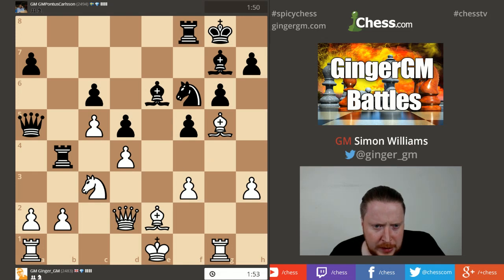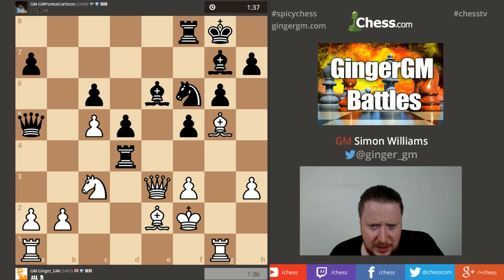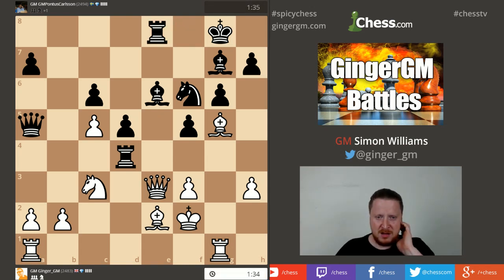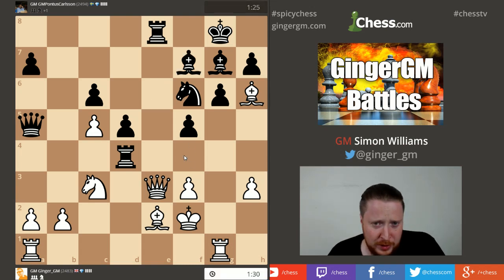Let's put my king on f2 and try to survive. Hopefully I'll get an attack going at some point, but don't ask me how. Let me connect my rooks. I'm worried about something nasty with knight check — that could be nasty. He's done it! If I go queen takes here he moves his knight check — this is looking ugly. It's the first game. I always lose the first game of chess, I don't know what's wrong with me.